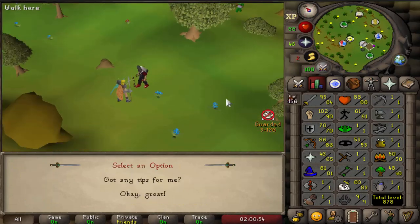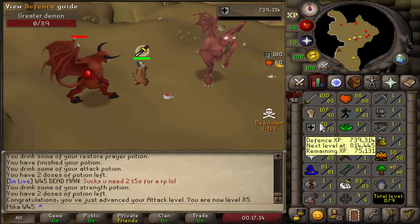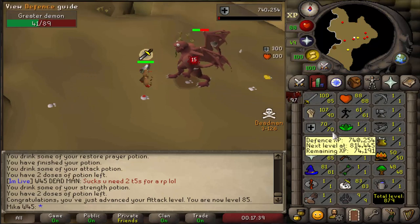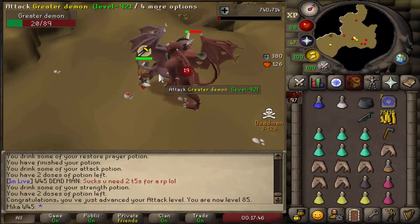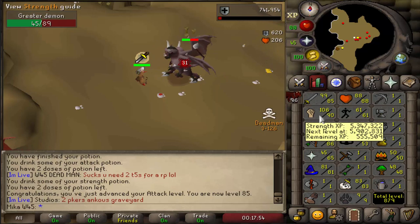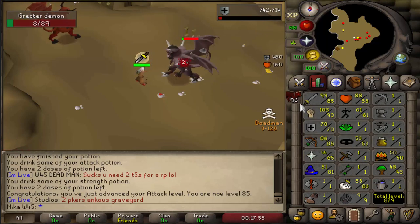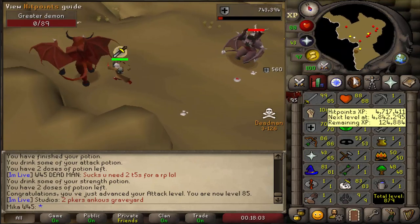There we go, 85 attack and the decision was made. We're now gonna train to 85 defense, beef the account up a little bit, and at that point I will decide whether I wanna train shared or train strength to 99 using dragon scimitar. Anyways, 85 defense is my next goal. Then I'll decide whether I wanna get 99 strength or train shared from there. Let's get 15 defense levels and then we will decide what's next.